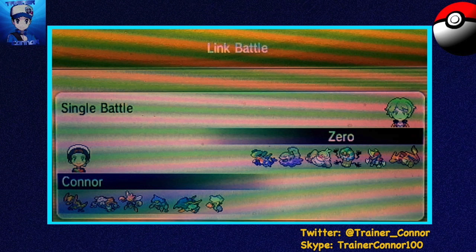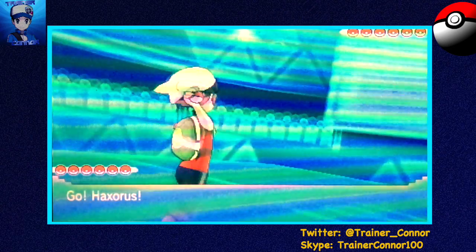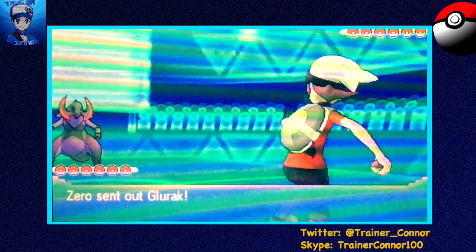Anyway, we have an OU battle, just a regular match against Zero, and I wanted to try out Choice Band Scizor, because I feel like Mega Scizor is getting pretty old by now. I figured why not try the old school Choice Band set. I like pairing up Scizor with Heatran because of the interesting synergy there. For my Grass, Water, and Fire core I've got Heatran, Quilfish, and Roserade. Very interesting team.